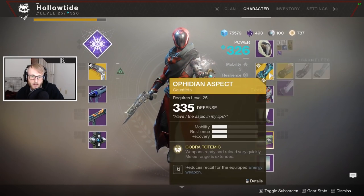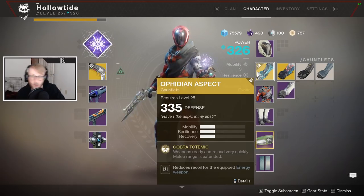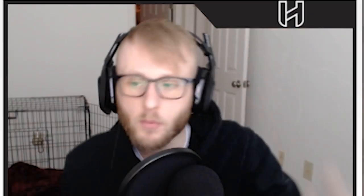I'm gonna have Ophidian Aspects because that is fantastic for Rumble, and then we're gonna put on the Crimson — because you kill somebody, you get your health back. Super cool. And Voidwalker so we get our grenade and stuff, get health back. It's all about constantly getting health back.